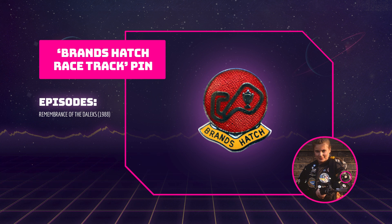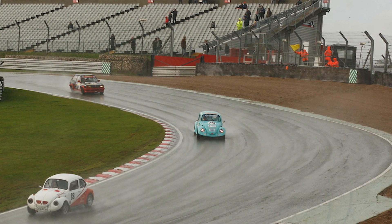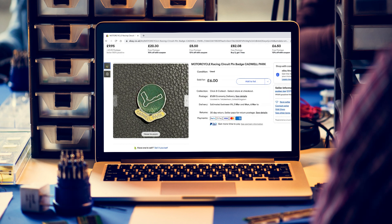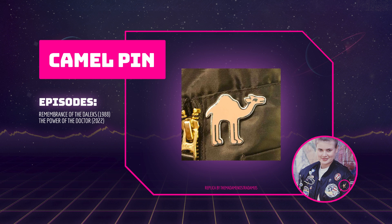The Western World pin and circular Harley pin are replaced by the Brands Hatch racetrack pin in Remembrance of the Daleks. Brands Hatch is a motor racing circuit in Kent in the UK. These pins are pretty easy to find and often pop up on eBay, and I've also been able to find similar pins representing other racetracks, which could signify this pin is part of a set. This camel pin appears in Remembrance of the Daleks and The Power of the Doctor. According to Doctor Who magazine it was a gift to Sophie Aldred from her mum. Replicas of this pin can be purchased on Etsy, but any similar looking camel pin will do.